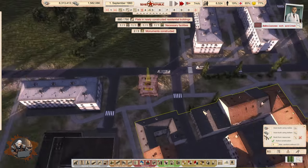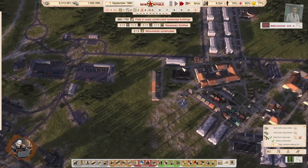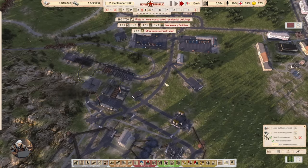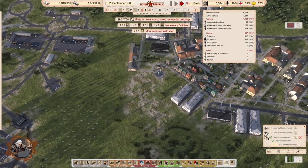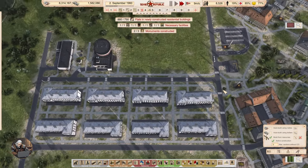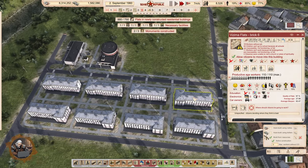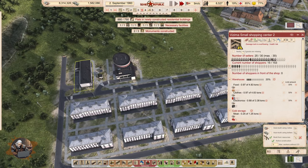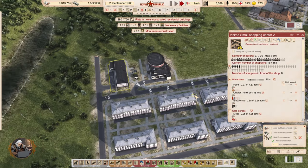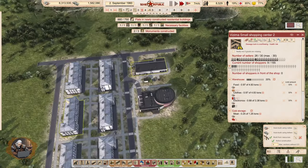Ambulance not arrived — I'm sorry, that's going to be dealt with two episodes from now. We have 1800 active workers, which is great. Food, clothes, electronics, and meat — let's keep these guys.